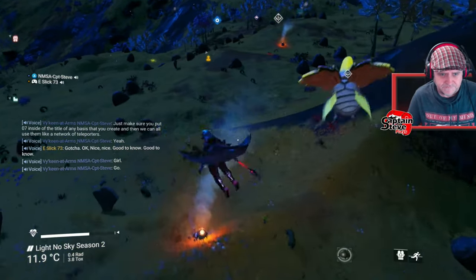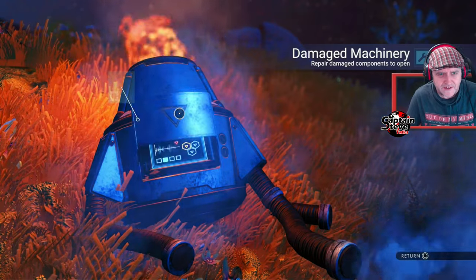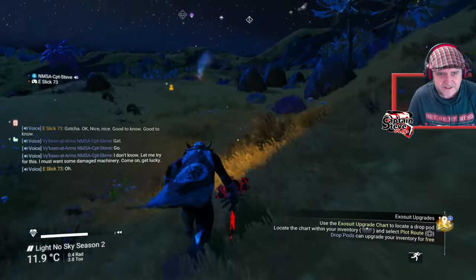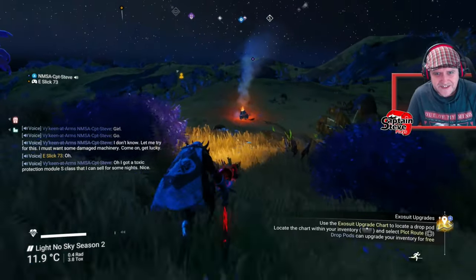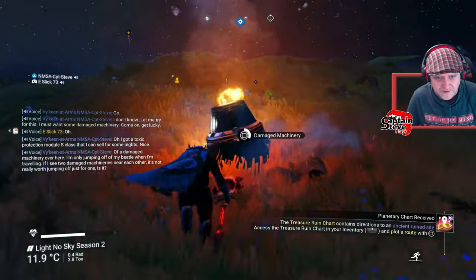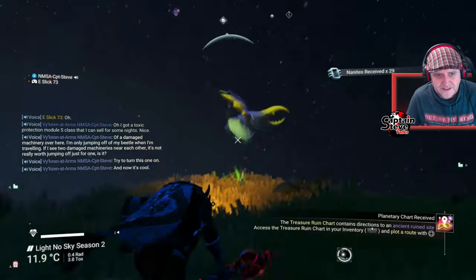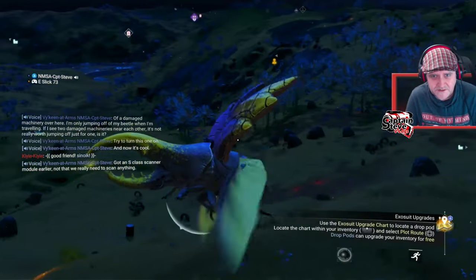I'm going to try this. I want some damaged machinery. Come on, get lucky. I've got a toxic protection module S-Class — I can sell that for some nanites. Nice. There's another damaged machinery over here. I'm only jumping off my beetle when I'm traveling if I see two damaged machineries near each other — it's not really worth jumping off just for one. Let's see if I can go down. Nanites. I've got an S-Class scanner module earlier — not that we really need to scan anything, but at least it's going to get me a few more nanites when I do.